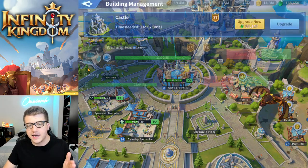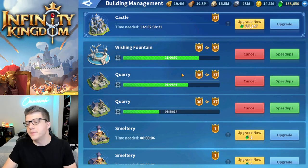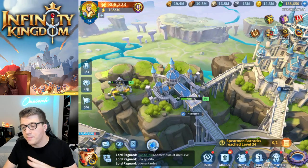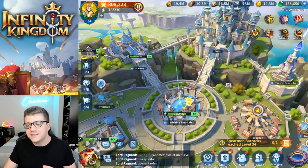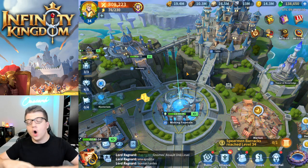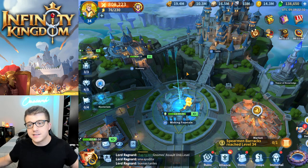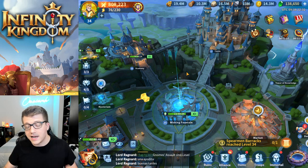You can see on the left side that I have all three of my builders doing something — they're building because eventually I'm going to want to level up that particular building. My research is also going, with eight hours left on this one. Being efficient means all of your builders, your research, your troop training, your healing — all of this stuff should be going all the time. Unless you've maxed out buildings, you should have all three builders building at all times.